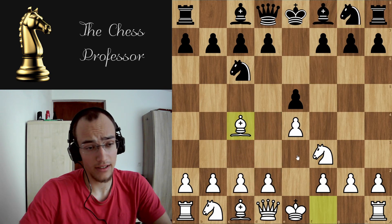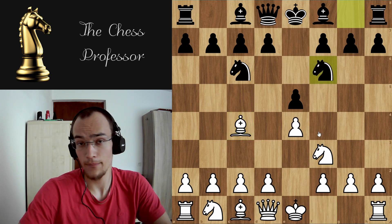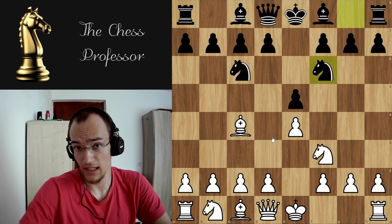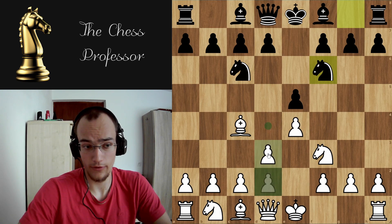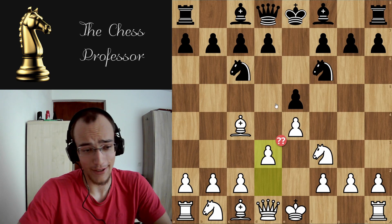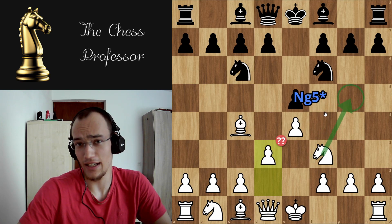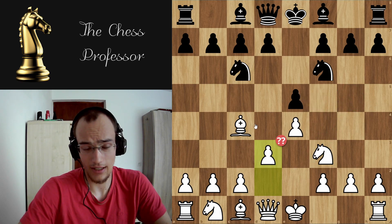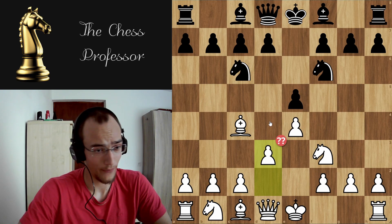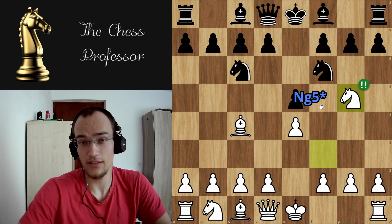Now let's look at another popular line. If they play Nf6, the main line — the most popular move — is d3, which in my opinion is just a blunder. Because again, you blunder away the exciting game by not playing Nb5, and you're just going to get a boring Italian again.